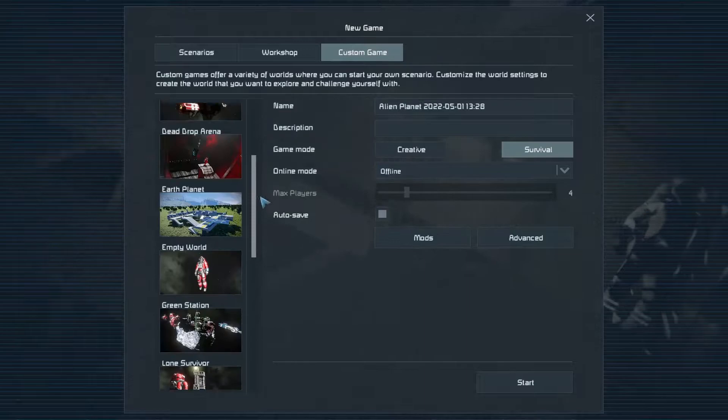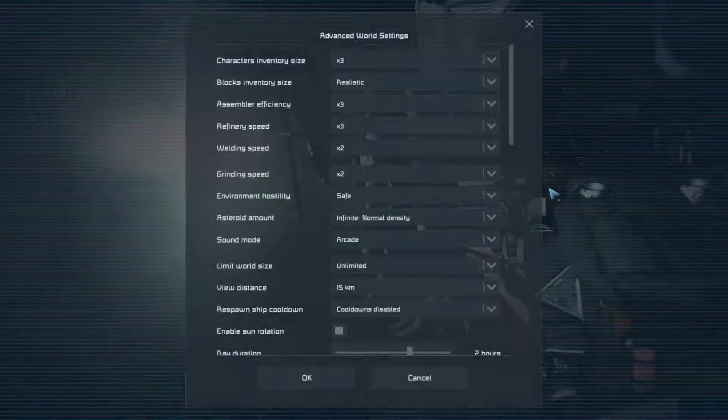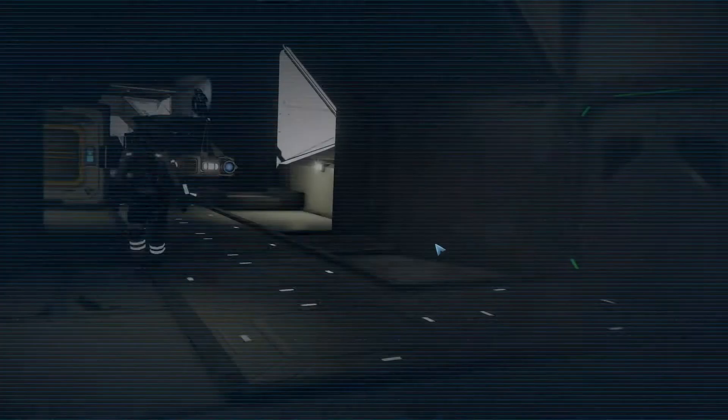While I go through my world creation, I just want to say that there are a few limits I'm going to put on myself. I'm only going to use certain scripts that are mostly quality of life — no mods, no DLC. So for that we're going to need to turn on in-game scripts.